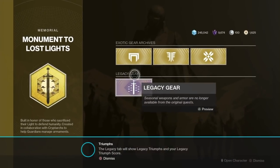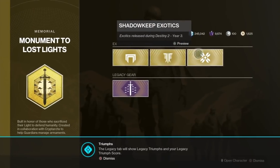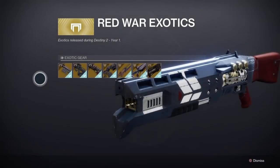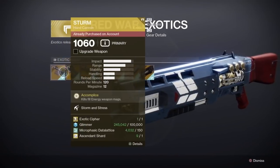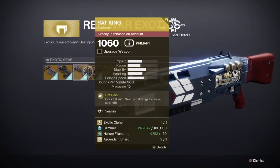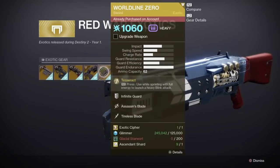The bottom section is Legendary Legacy quests, which will be all of your pinnacle quests from previous years. So if there are any exotics you missed out on or were not able to complete in time — such as Tractor Cannon, Izanagi's Burden, or Truth — all of these exotics are going to be available to pick up from this kiosk.